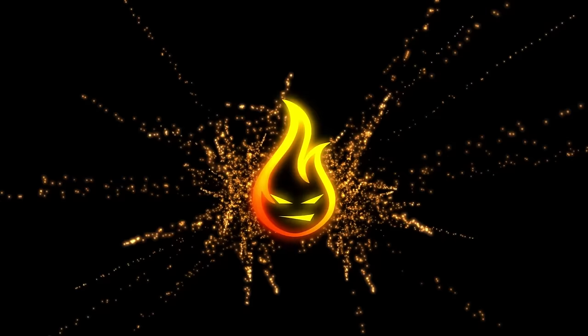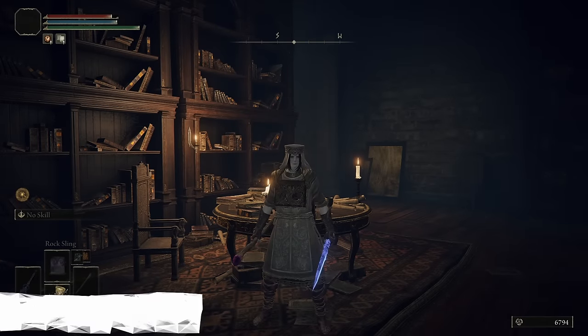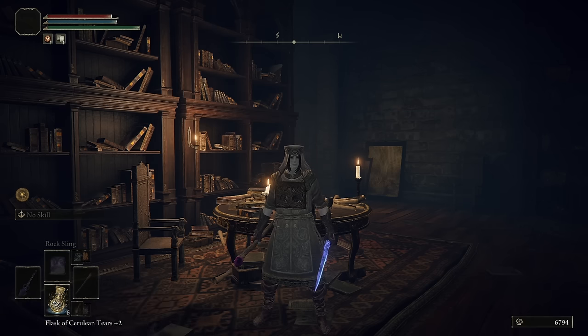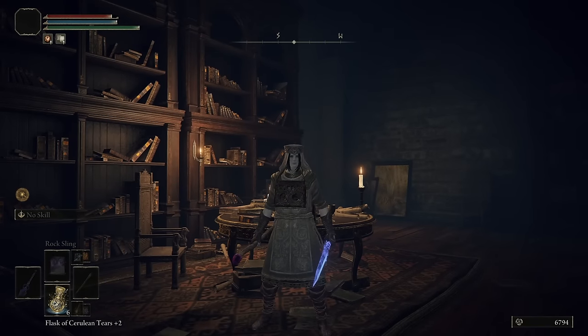This is FireSpark81 with your daily dose of video goodness, and today I'm going to show you how to get the magic scorpion charm in Elden Ring. This charm boosts all magic damage, however it lowers your damage negation. This is one of the few items in the game that if you do not follow this guide, you can actually lock yourself out of getting this item completely.